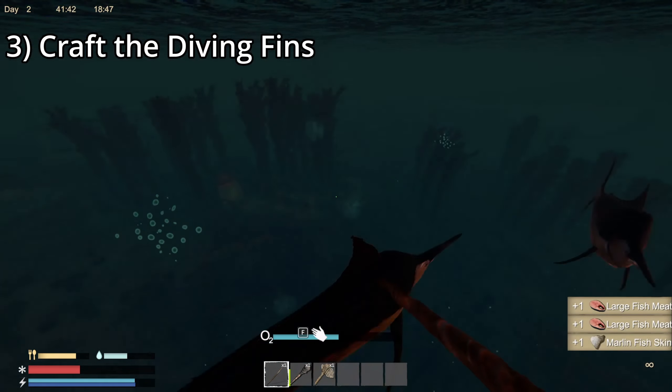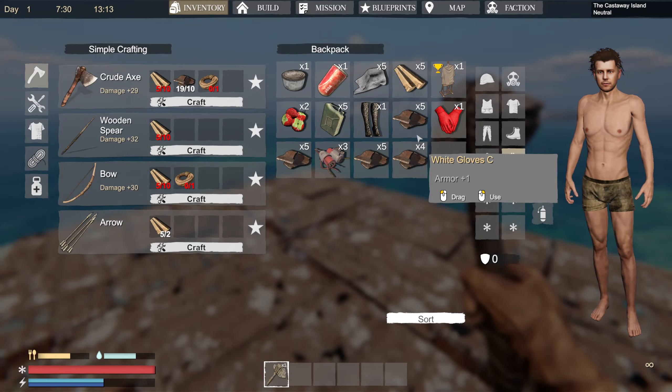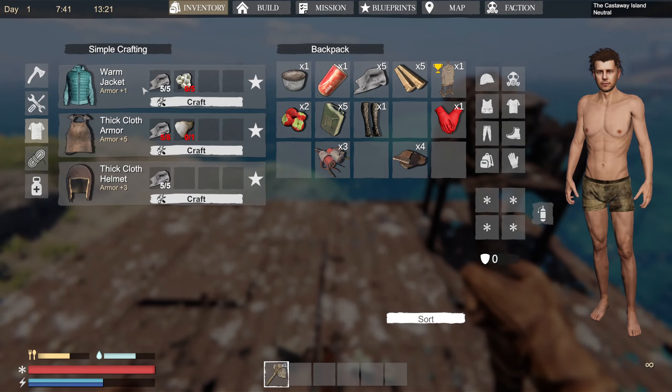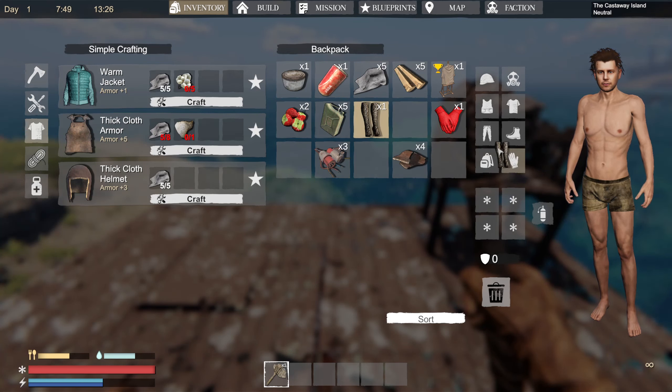Tip number 5: Visit the trader. One of the things I suggest doing as soon as you possibly can is visit the trader. Not only does she have items that you could desperately use, like a fishing rod — although it is rather expensive — there is a lot in the way of resources scattered around the trader's outpost. We're talking scrap metal, cloth, foodstuffs, clothing, rubber. Basically anything you need early on, you can find sitting around the trader's outpost. So make sure you go there and loot the heck out of it.